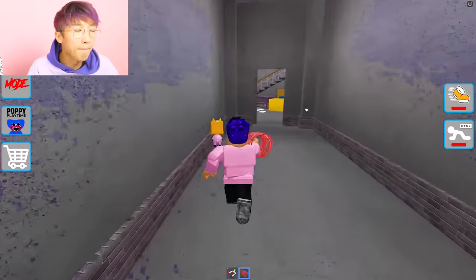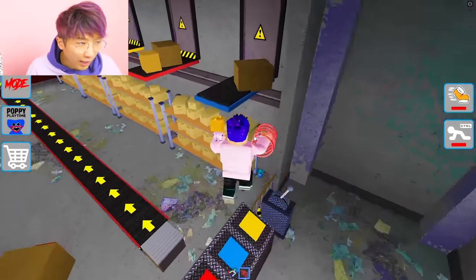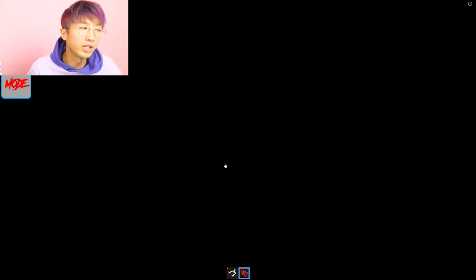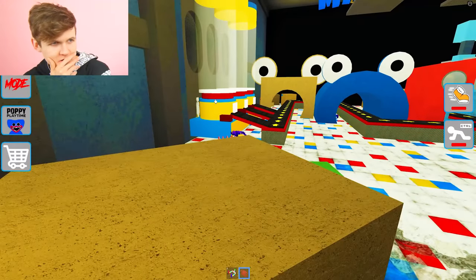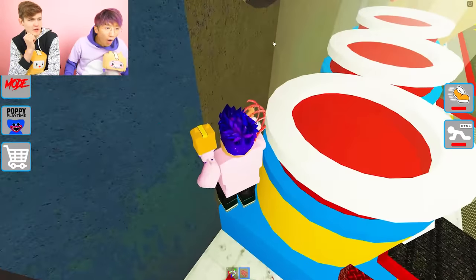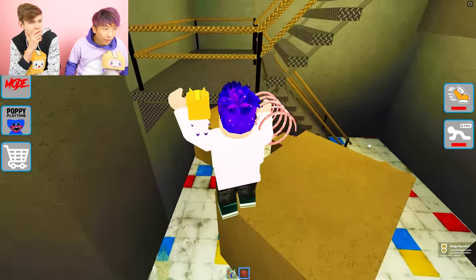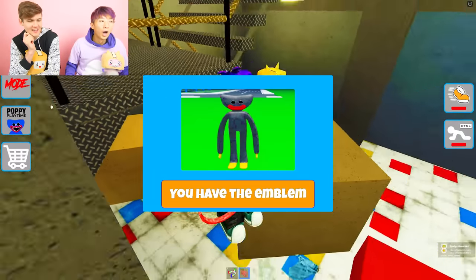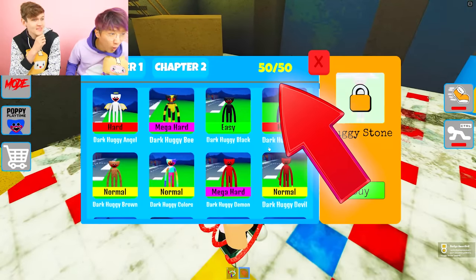I bet these last two are in the giant room because I've checked this room everywhere — it's got to be in here. This room is huge and there's nothing in here. Maybe it's near like the stairs. There's one right there — that was the white one. No way, there's Stone Huggy! We got all 50 in Chapter 1!